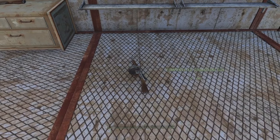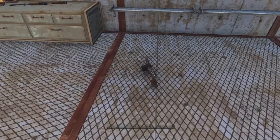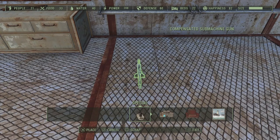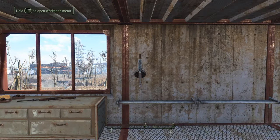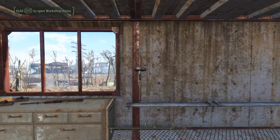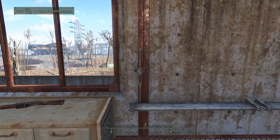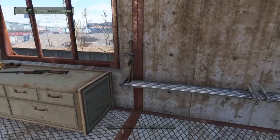Drop the weapon. You can shimmy it like that, but I have a better suggestion: pick up the weapon via the workshop menu, get it nice and straight the way you want it, then holding down X — or A if you're an Xbox user — pick it up that way. Now you have full control of it and you can use the left and right triggers to change direction while not in workshop mode. And voila — you have yourself the beginnings of a rifle rack.